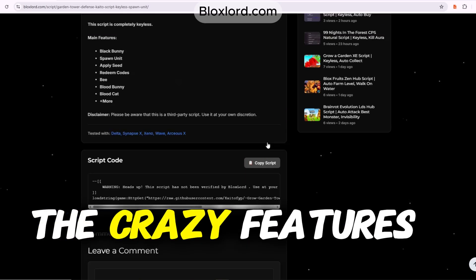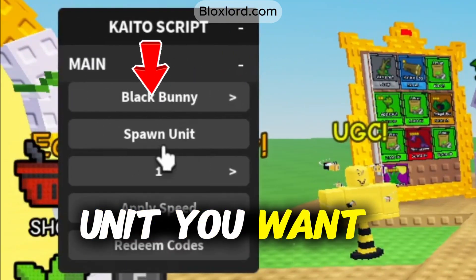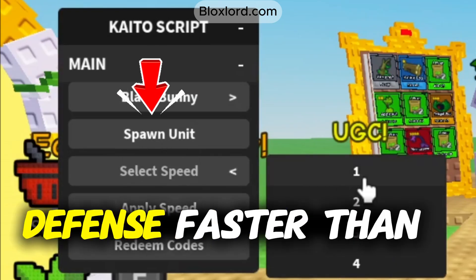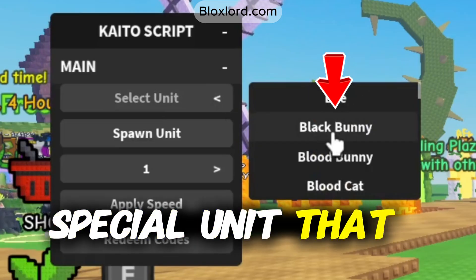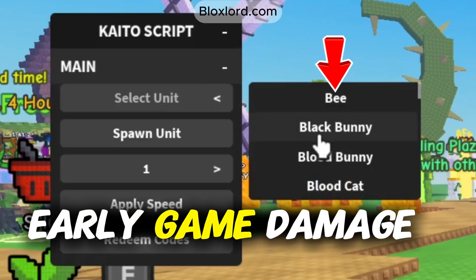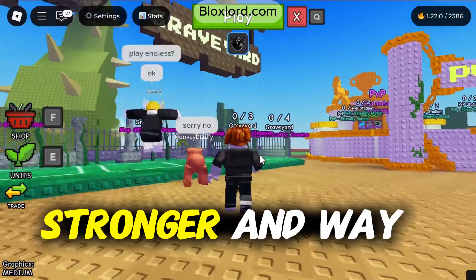Let's check out the crazy features this script offers. Spawn Unit instantly drops any unit you want on the battlefield, so you can set up your defense faster than ever. Black Bunny summons a super-powered special unit that melts enemies and boosts your early game damage like crazy. All these features make your gameplay smoother, stronger, and way more fun.